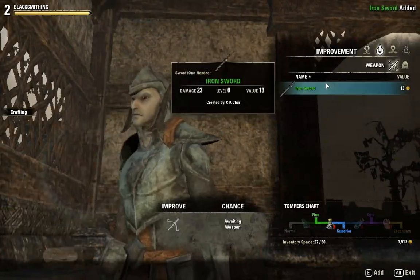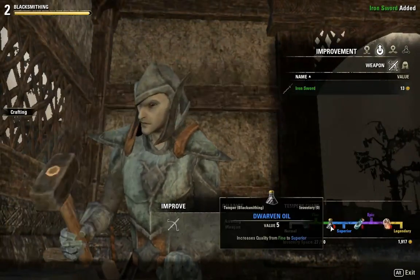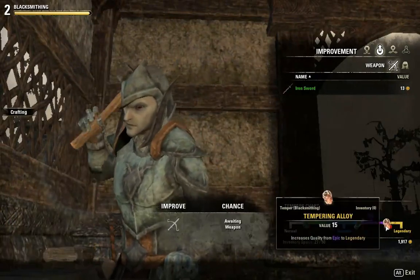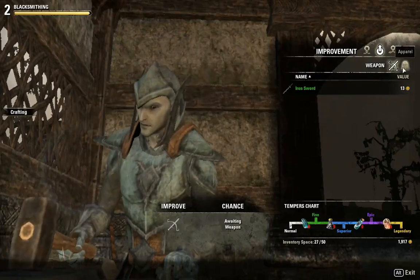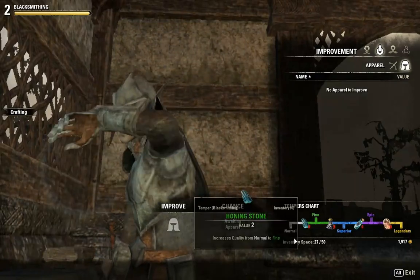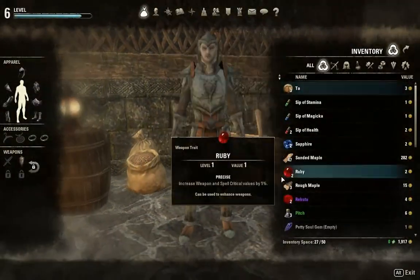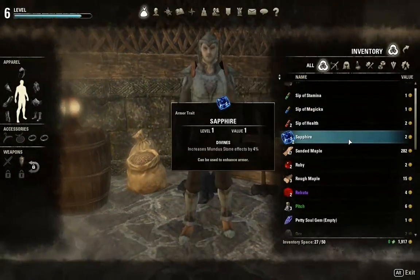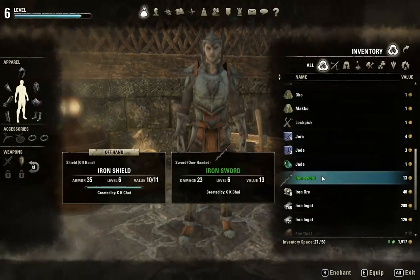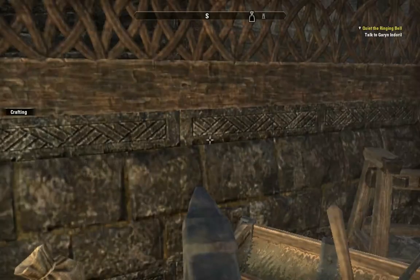So now I have a fine quality iron sword. I do not have any dwarven oil, grain solvents, or tampering alloy, so I can't upgrade this stuff anymore. You can use the same honing stone to upgrade your armour as well. It's actually possible to get much better equipment than what I have now. So now I've got 5 more damage — hopefully that's going to be useful.